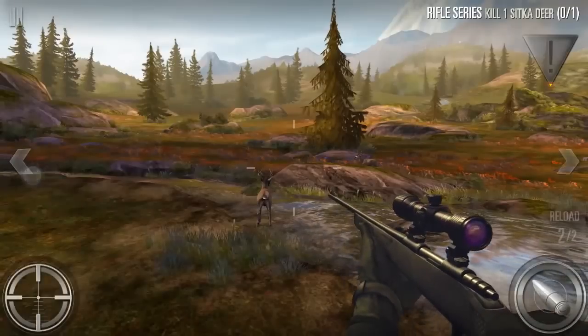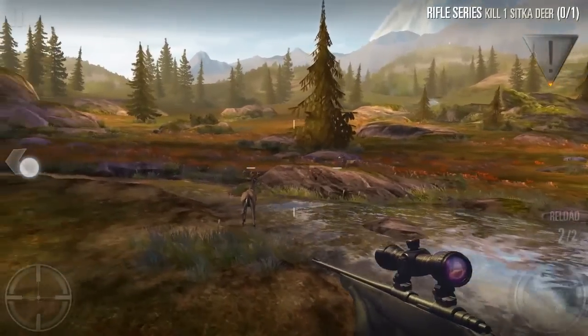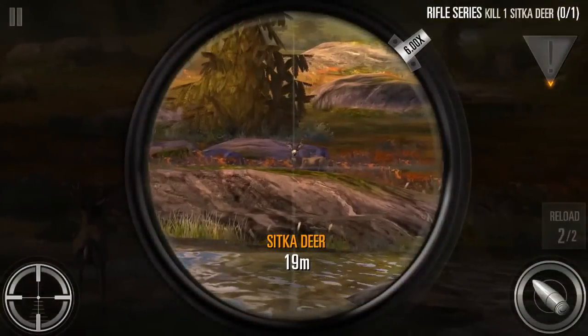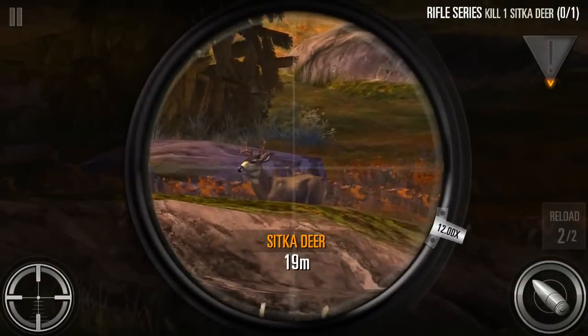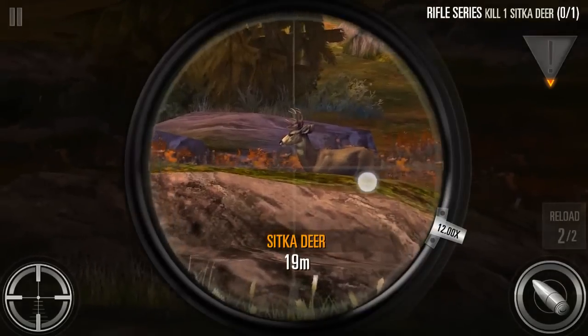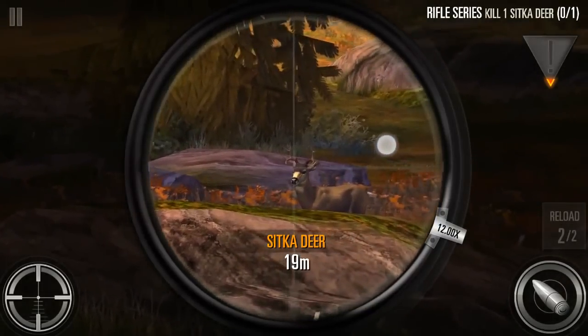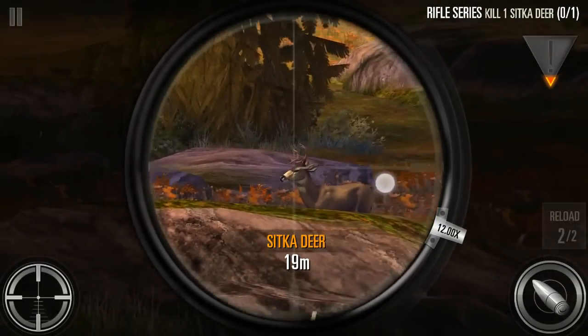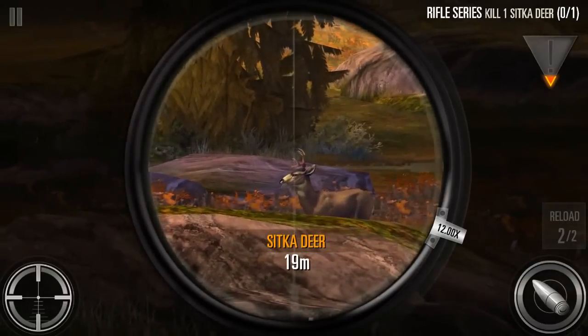You can kind of swipe around the screen to move, and you can actually move the guy a little bit as well, so that's cool. You can zoom in on the scope like that, and use this thing over here to go in closer, then zoom around again. Let's see what happens if we hit its antlers — there's a bigger head bob too, so you've got to compensate for that. There's some wind maybe.